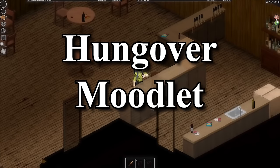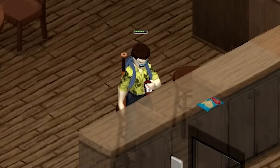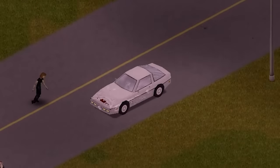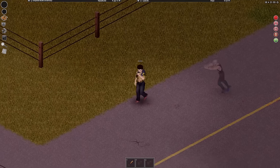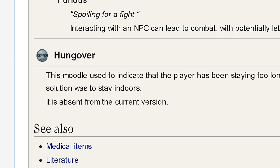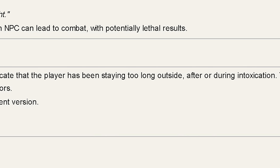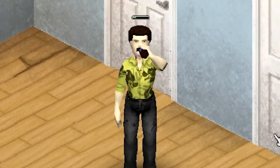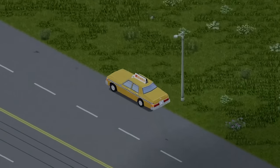Another thing you can really take advantage of within Project Zomboid is drinking. Drinking any type of liquor can quench your hunger and thirst, will get rid of unhappiness, and is all-around a useful thing to have. After going sober, your character will not suffer any hangover whatsoever. Although there is a moodlet related to being hungover within the game's files, to this day it hasn't been shown to the public in the Build 41 release, but has been present in older stages of the game.